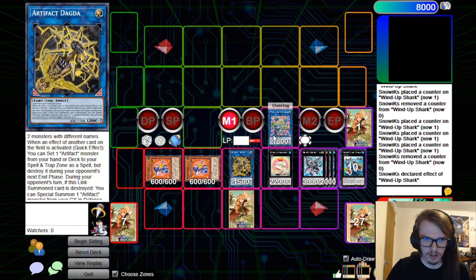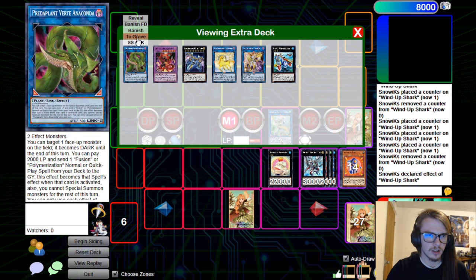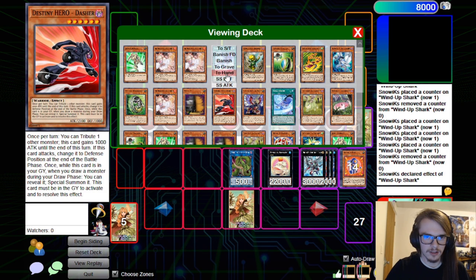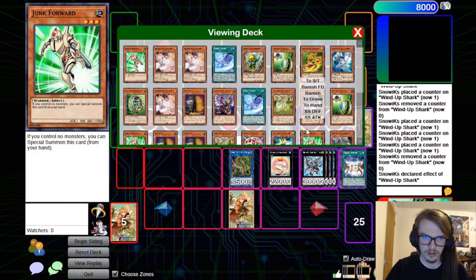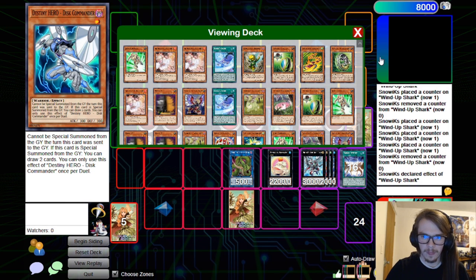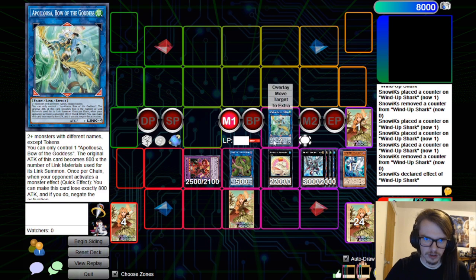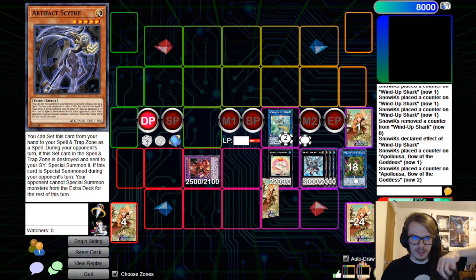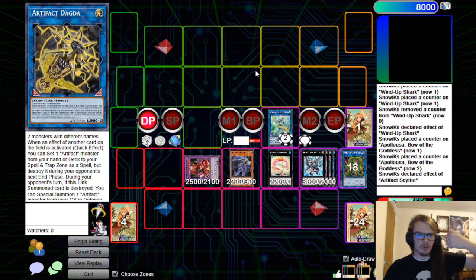We're going to link these off and send these to the grave to go for our Apollosa. Then link these off in order to go for Verte, and then activate the Verte, sending Dasher and Disk Commander to Special Summon out the DPE. During the opponent's turn, during the draw phase, have your Chain link on, and then you can activate the effect of your DPE, pop the Scythe, which will then trigger it to Special Summon and activate its effect. Now we've Scythe-locked our opponent.